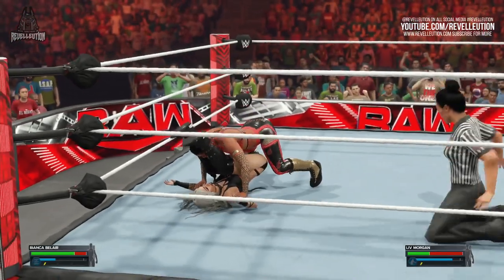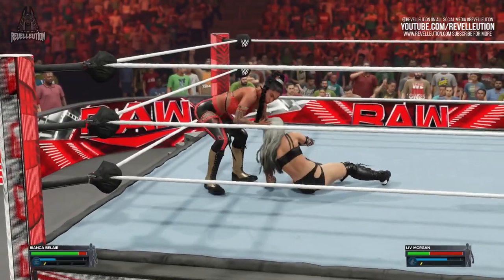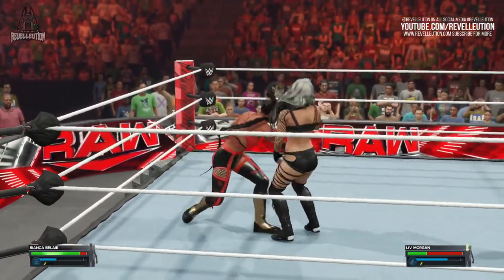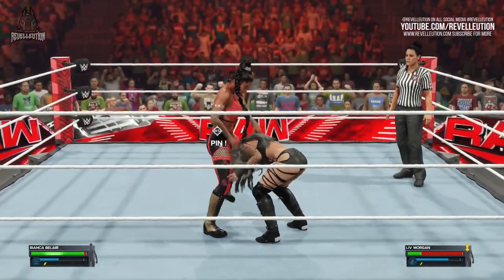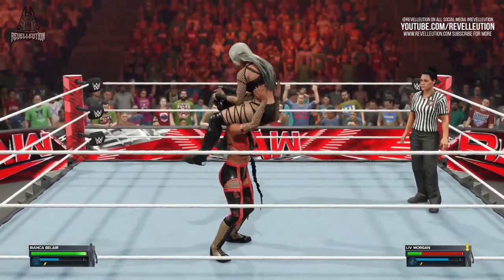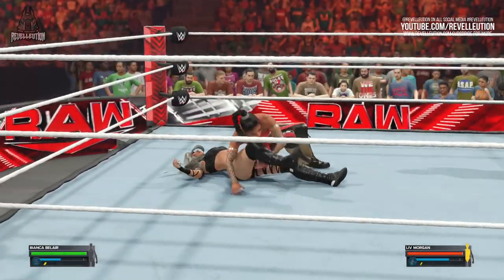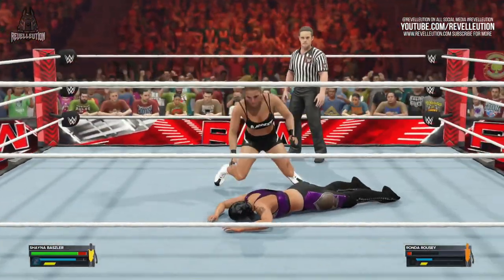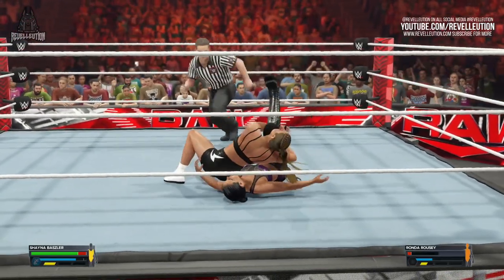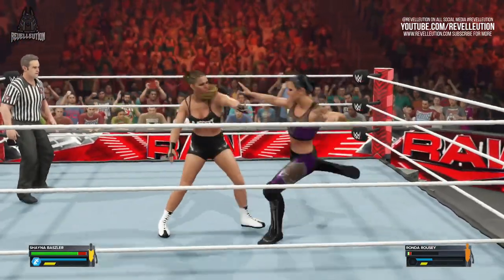The right thumbstick executes a kick out within the pin mini-game, which actually somewhat simulates the motion of a real-life kick out. Last year I was a huge fan of the button-mashing kick out mini-game, but after almost an entire year of button mashing, my fingers are super happy about the change. In WWE 2K23, paybacks have been updated to allow superstars to choose two paybacks instead of one, with the option to switch between paybacks during a match by pressing down on the D-pad.